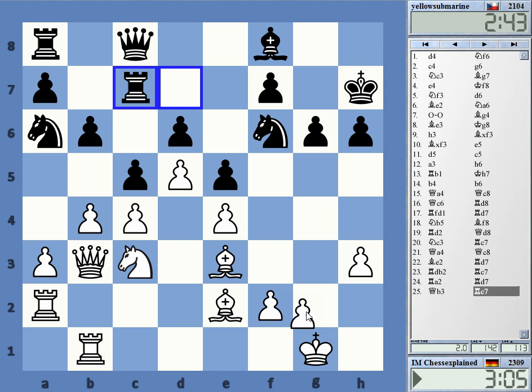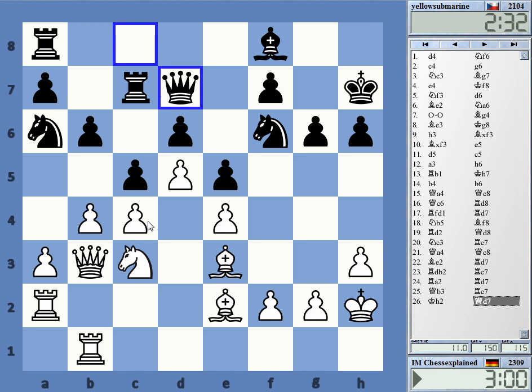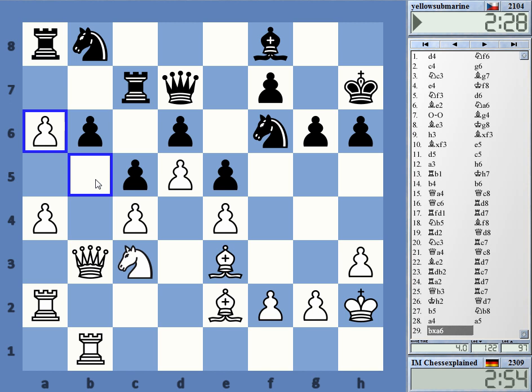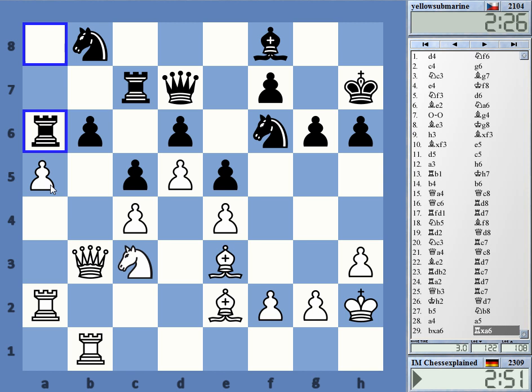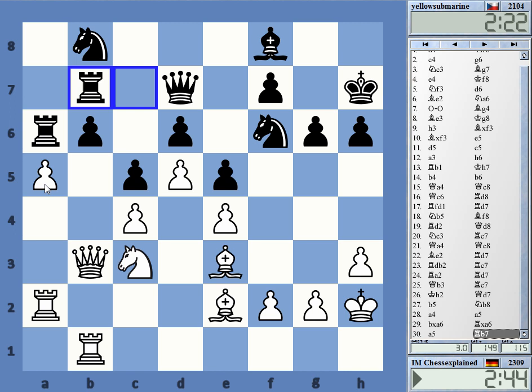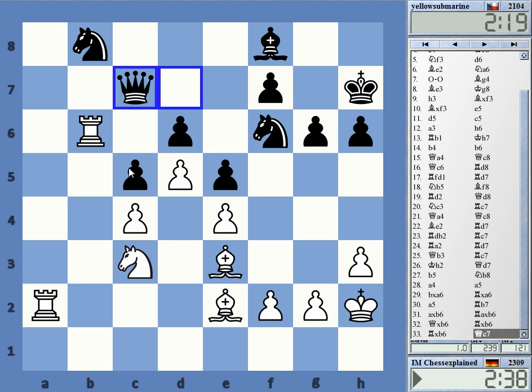Maybe I should try to get bishop h3 in — like g3, bishop f1, this kind of thing. It's very slow though, not sure if it's a good idea. This is maybe a good moment to do it as he has to go to b8. b6 is hanging, a5, a5. Really holding this stuff — that's quite funny. That should be really nice actually.